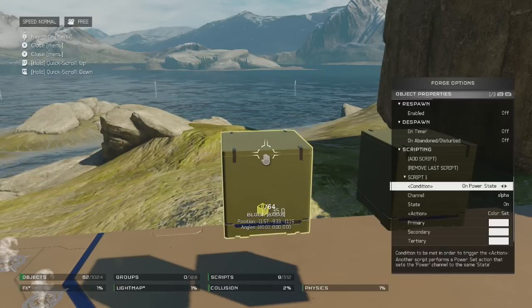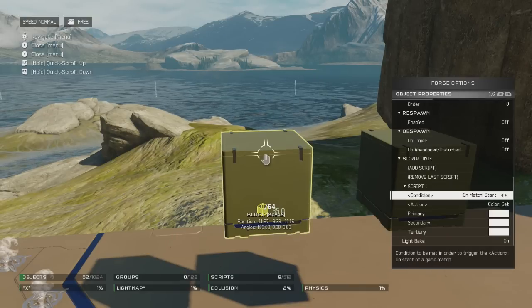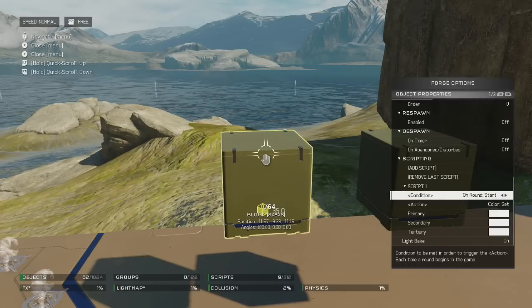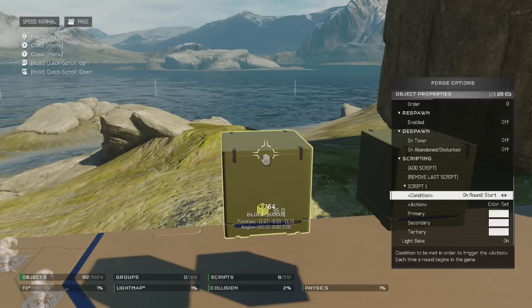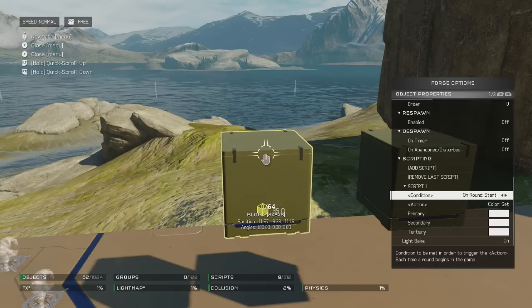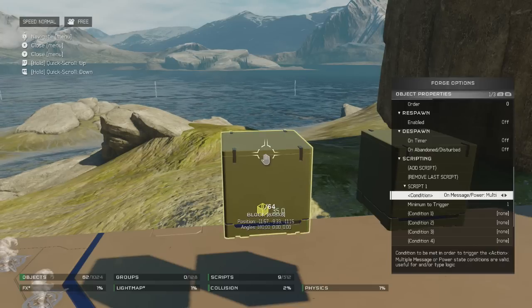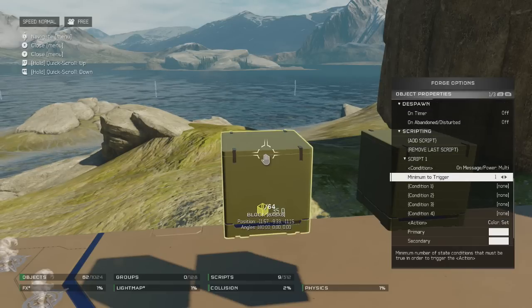And then when it's being powered on, or after a certain amount of time, when the match starts, when a round starts — so each time there's a new round this thing will start to happen. So if you wanted a block to slowly start to fall down a maze so you had to keep running, you can do all sorts of crazy stuff with it, and you can also have messages sent to it to have all sorts of different things triggered as well.